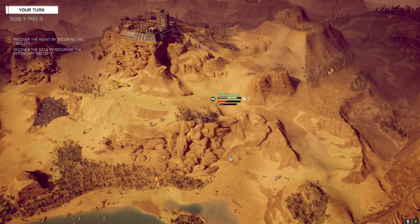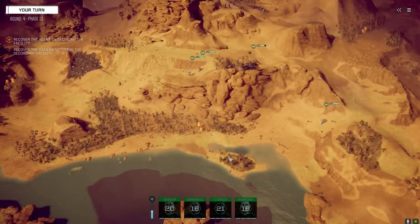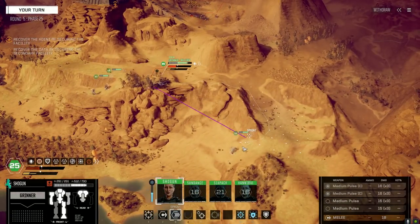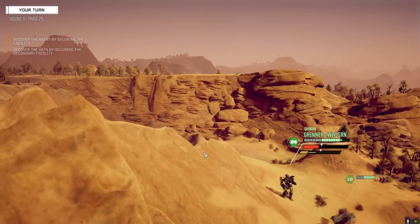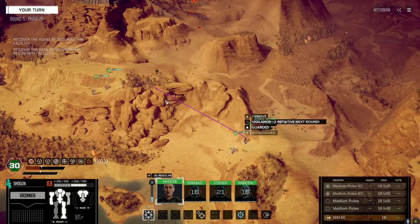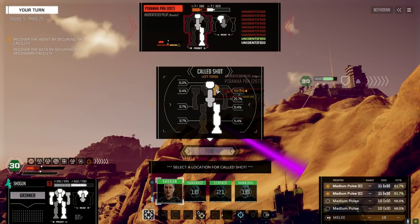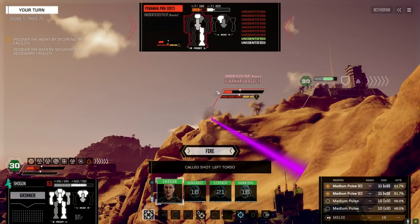We need to get the Jenner out of there. Fire Starter's next - can't have him at our back. Let's come around here. I'm going to confirm vigilance on this. We'll go with the two medium pulses, aim for the other torso. Actually, let's just aim for center torso and get rid of this guy.